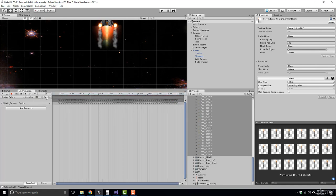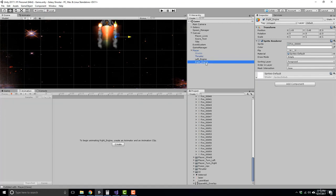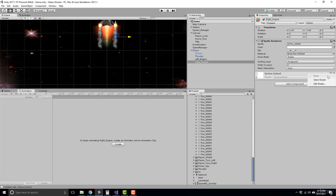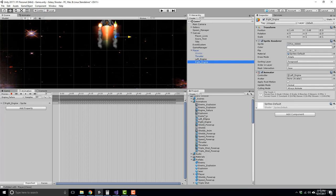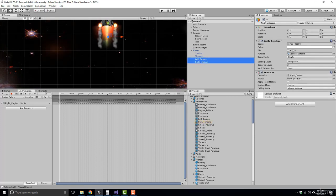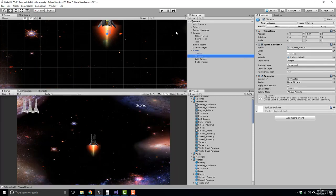You can change the sample rate to whatever you'd like. Now our left engine has the Animator component with the left engine controller. For the right engine, we can copy this Animator component and paste it — right-click your Transform, paste component as new. Instead of left engine, duplicate that and call it 'right engine,' then drag that in. It has the engine failure animation. All we have to do now is disable it by default.